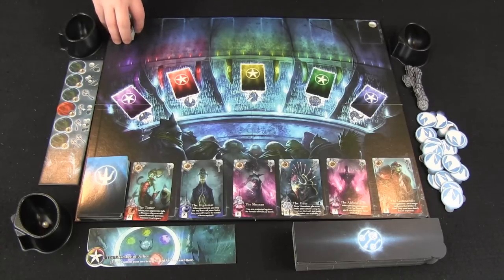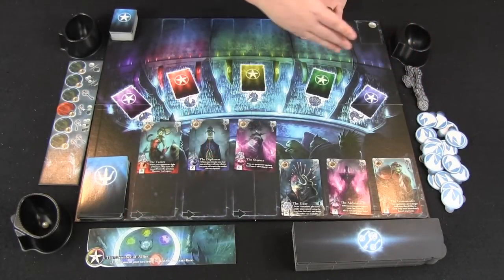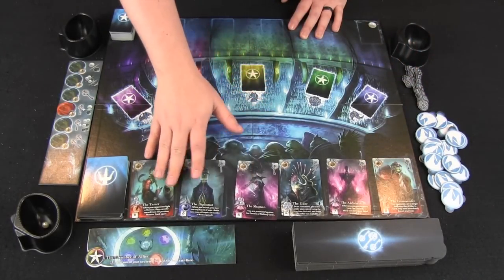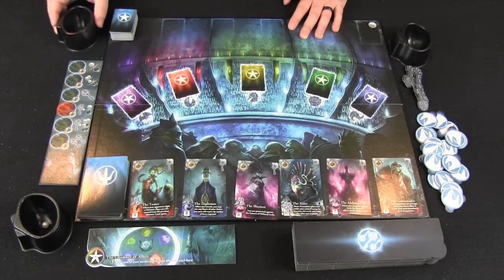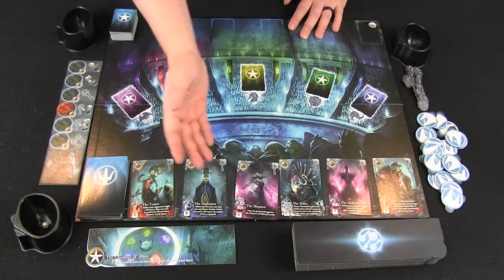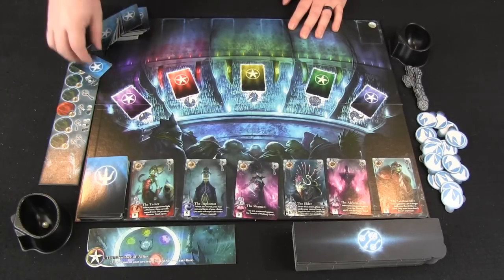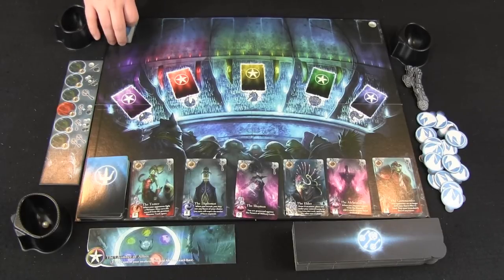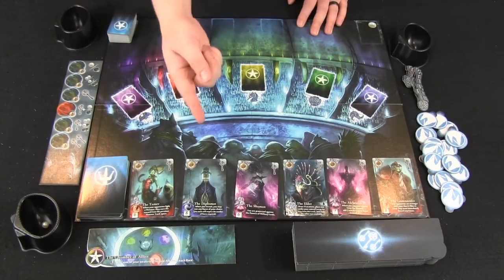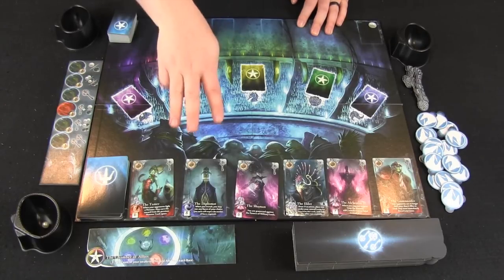On your turn, the first thing you always have the chance of doing is — as the game goes on, some of these lords will be purchased and everything will slide down. The first thing you can do on each of your turns is, if you want, you can pay pearls — these little goods that you have here, and you start with one — in order to add a lord to the end of the line, simply giving you more options to buy from or potentially delaying the ability of somebody else to get a bonus. After you've done that, you must take an action on your turn, and there are three different types of actions.